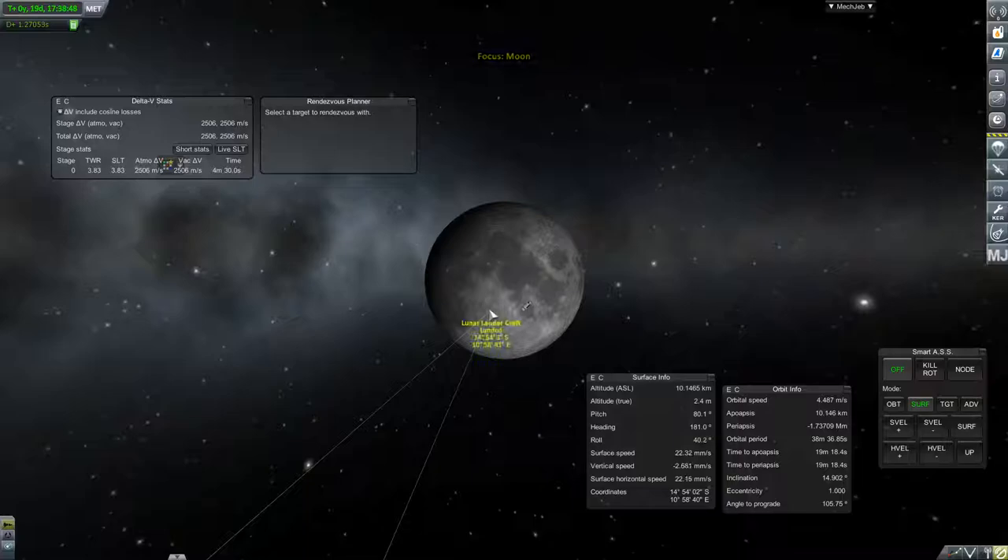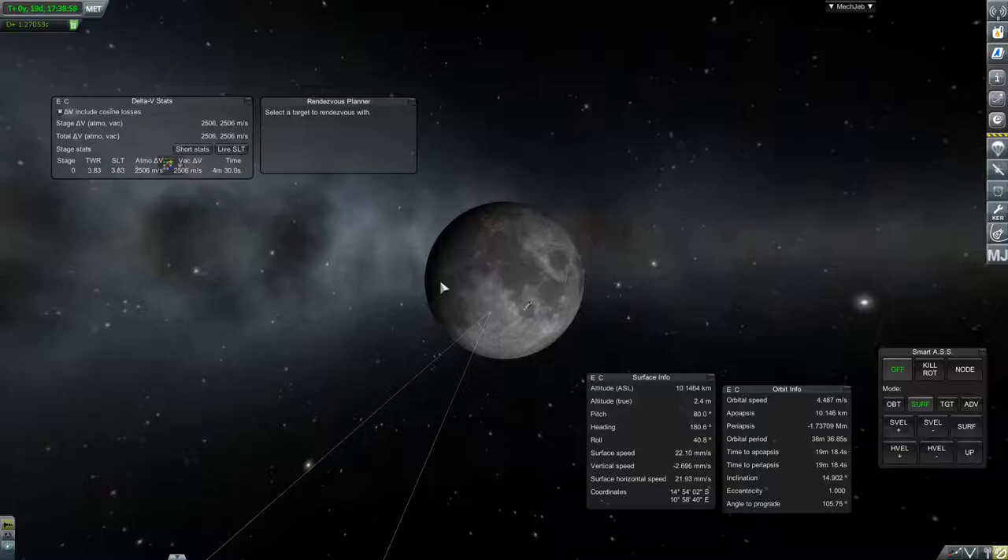There's my lunar lander craft. I've got just under 2,500 meters per second of delta-V remaining. With that amount I believe I can escape the moon — at most I can definitely come back and set this up for a decent orbit. I hope you guys found this entertaining, and see you in the next video.